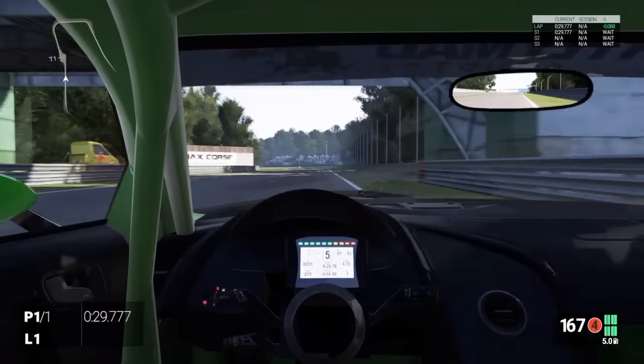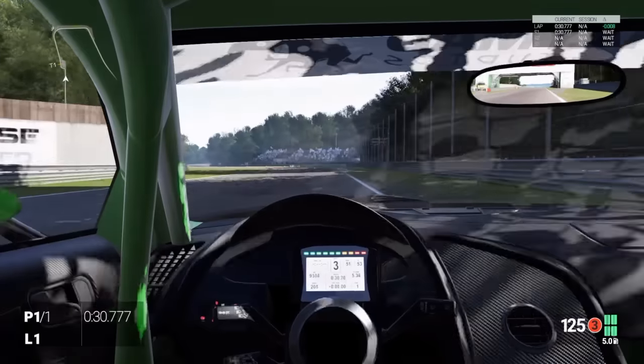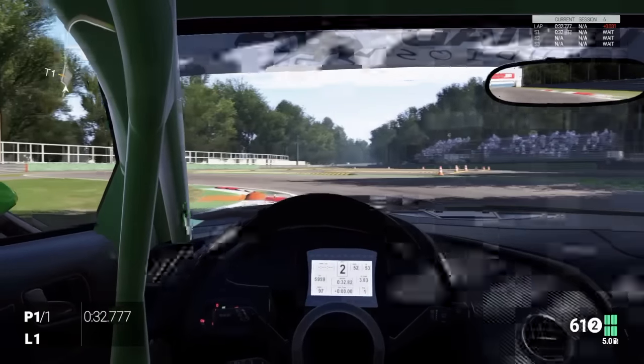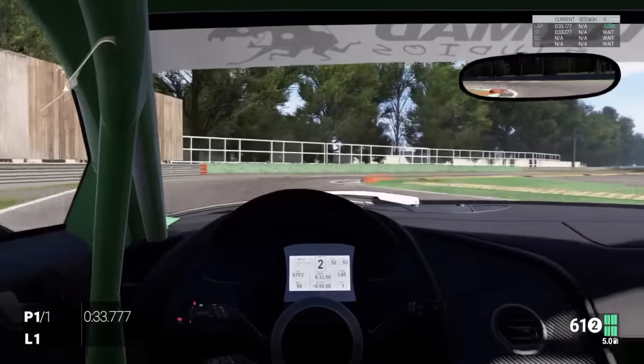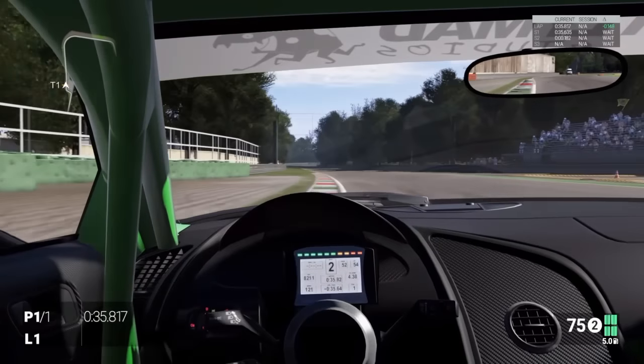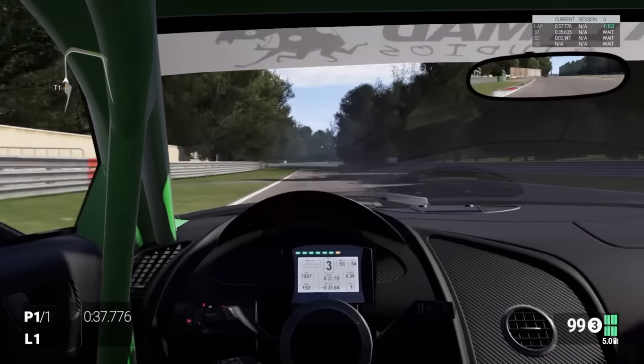We're going to go down into second gear and go through the gears quite fast here, holding on to second a bit longer than usual — we don't want to blow the engine. Then we're going to skim the curb on the left, hold the power a bit, we want to get a good exit. Then hard on the power running a little bit wide — we want to use as much of the track as we can.